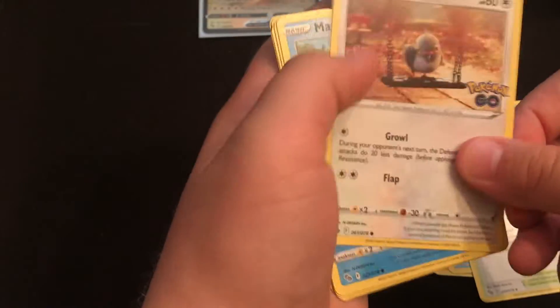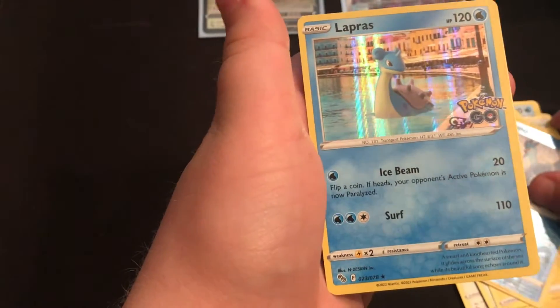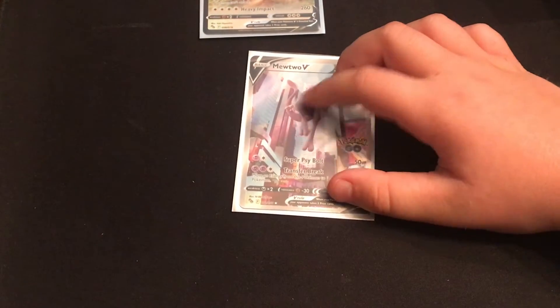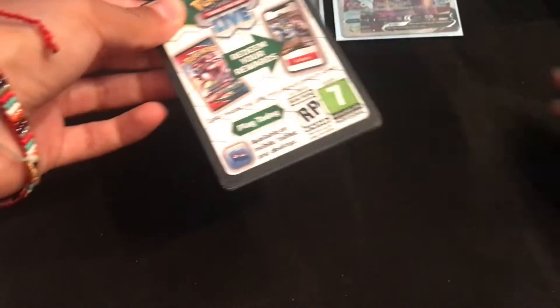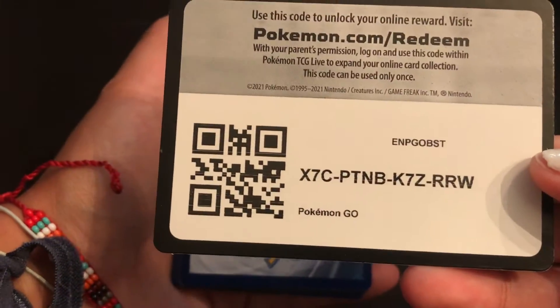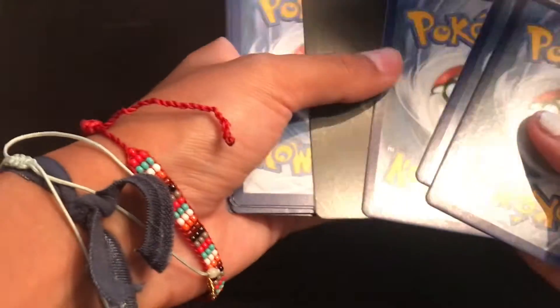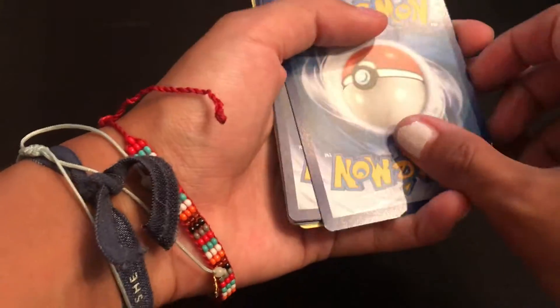Pupitar, Wordle, Magikarp, Meltan, Eevee, Pikachu. Okay, let's open this one. Rub the belly. Give him love. Code card — rarest card in the set. That's just a V-star marker. You got a Slacking V.